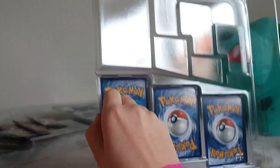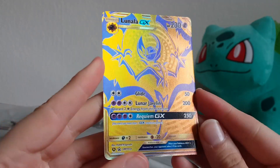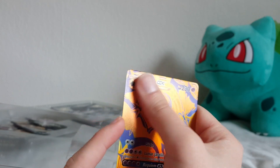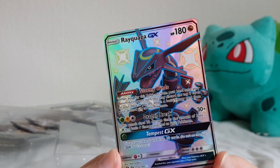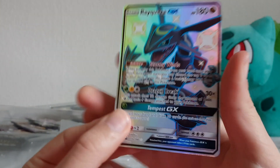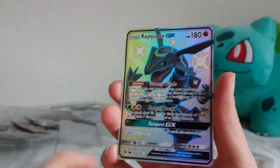We have the three cards attached here. We have golden Lunala - oh look at that beautiful shine! It's not really textured much but it is very pretty. And then this one - oh, this one has a texture! Yes, look at that shine. That is a nice Rayquaza, and it is numbered as a promotion. Very nice card.